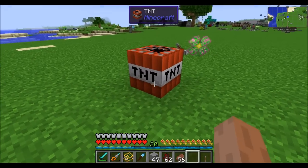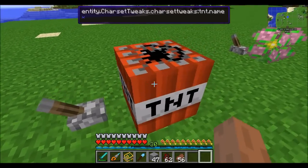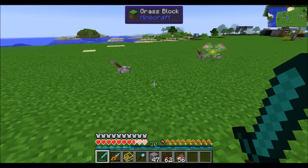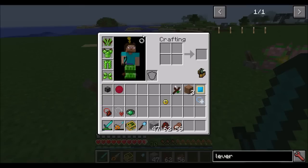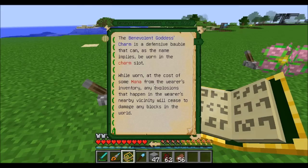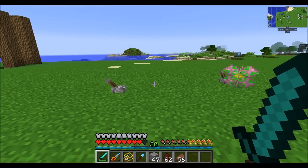Now I'm placing TNT — it's going to explode. I still take damage but it doesn't destroy any blocks because I'm wearing the benevolent goddess's charm. As the book describes, it's going to protect against any blocks being destroyed — even from creepers.